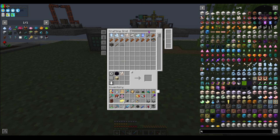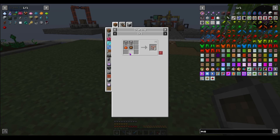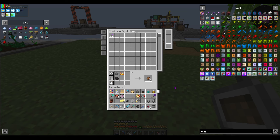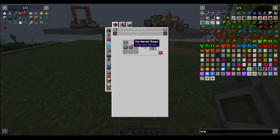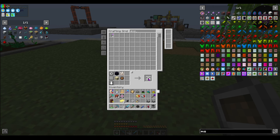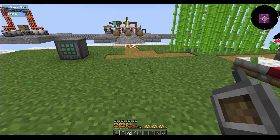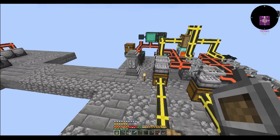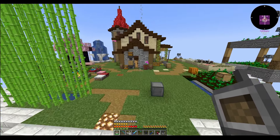Wait a minute — we have quartz, but it's not. Never mind, it's not the quartz. We're missing the wire charge. That's what we're missing. Should probably put those in a crafting recipe.